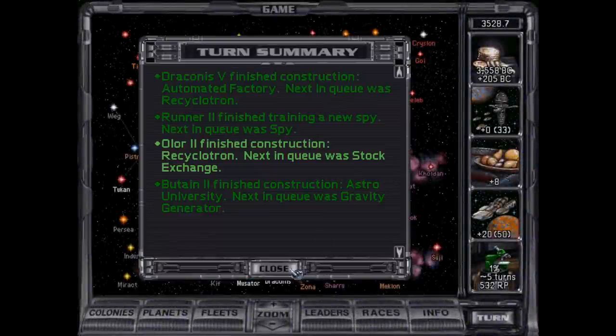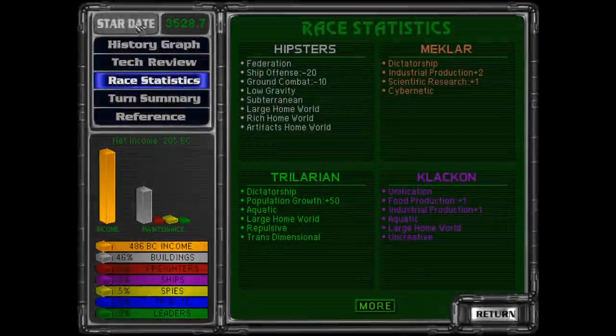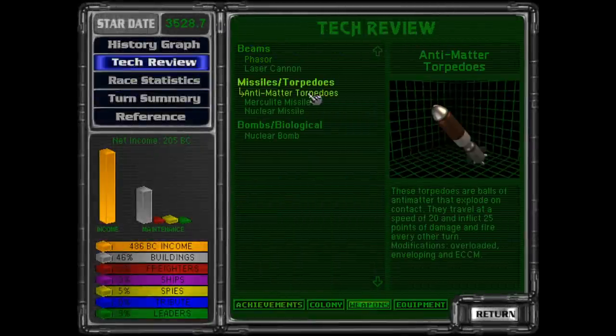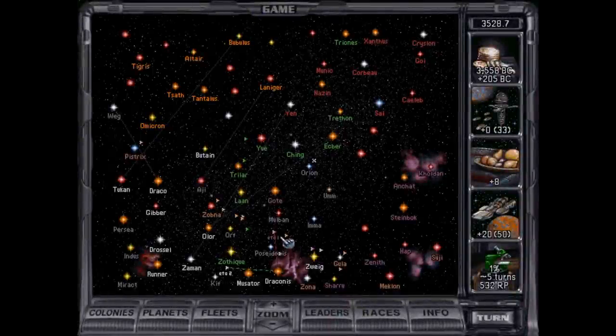Antimatter torpedoes — I think we just stole. I was in the middle of a click when it came up, but I think that's what it was. Tech review? Weapons? Antimatter torpedoes. So torpedoes and missiles I think work differently. I can't remember if torpedoes can still be shot down — I want to say yes, but I'm not sure.